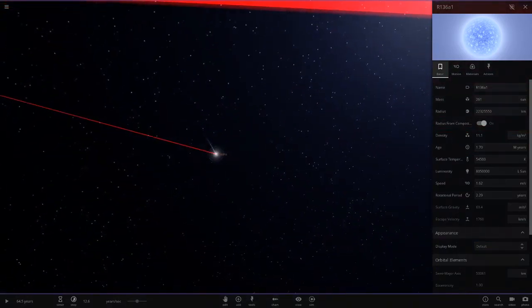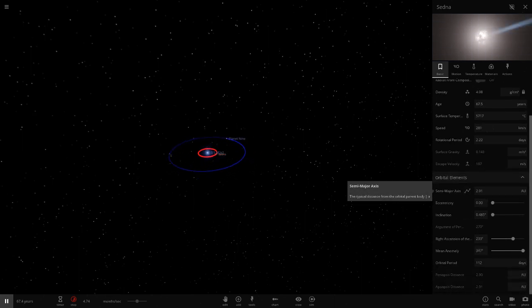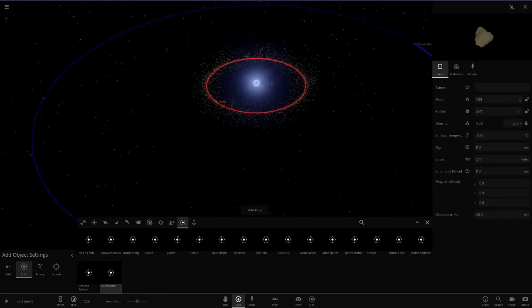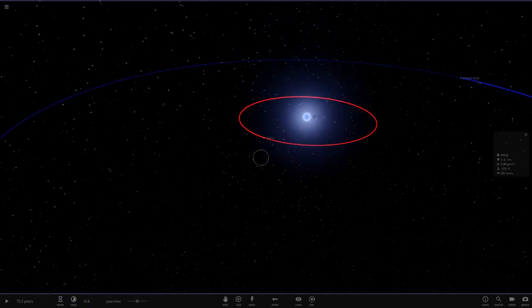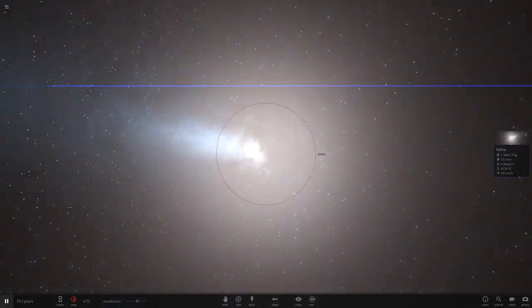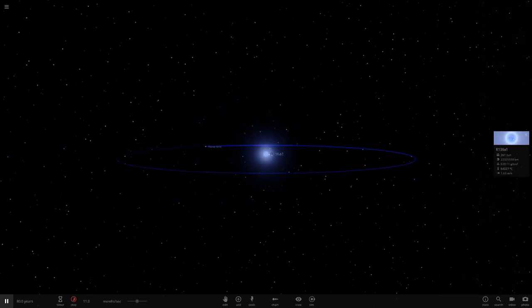Sedna sometimes even survives supernovas, but it's great to finally see it getting vaporized by the brightest star. In this shrunken configuration, Sedna's orbit is at about 2.91 AU - that would put it in the asteroid belt. Jupiter was in Mercury's orbit, so everything else shifted closer too. And there we go - Sedna is gone, destroyed by R136a1. All that's left is Planet Nine.